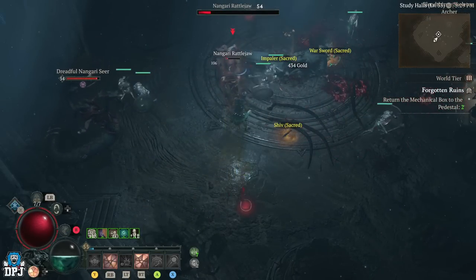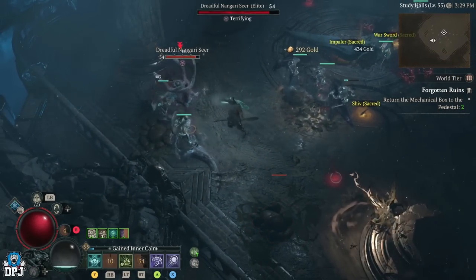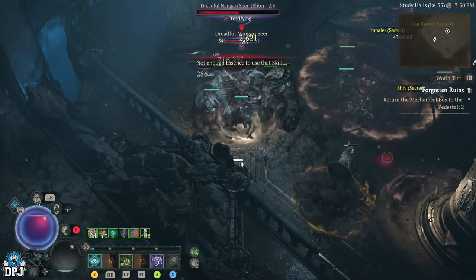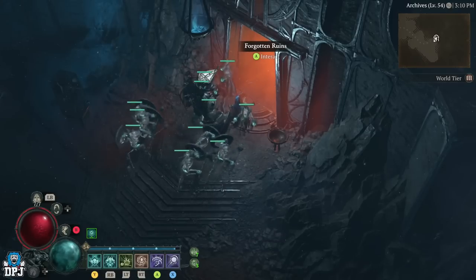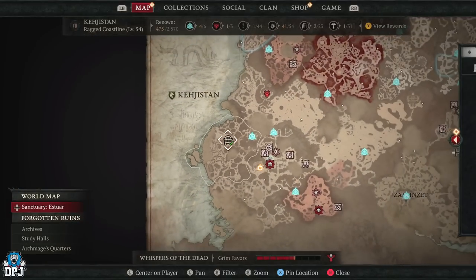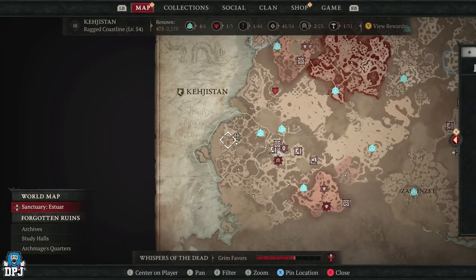In one room I counted five or six elites. In another area there's like six or seven, and in another instance there's like another five — and there are many more on the way too, as you'll see in the gameplay. The dungeon we are looking at is called the Forgotten Ruins, located in Kehjistan. You want to come down to the bottom left of your map to Kehjistan Stand.